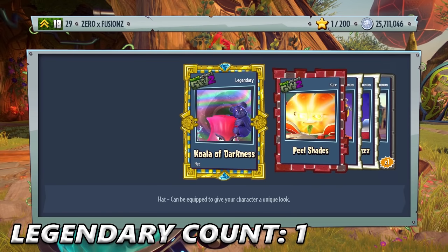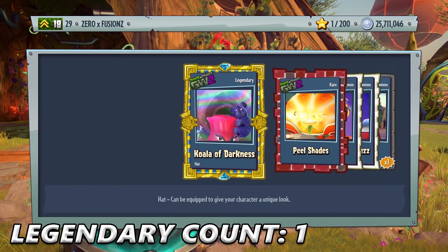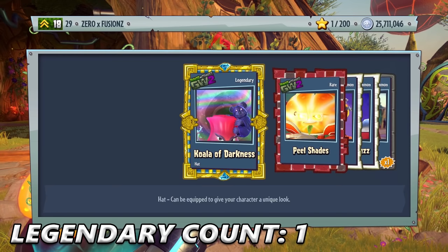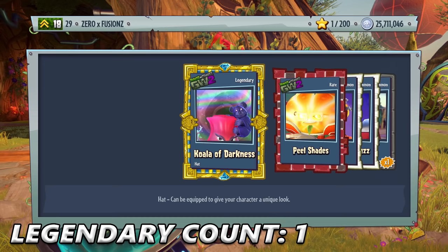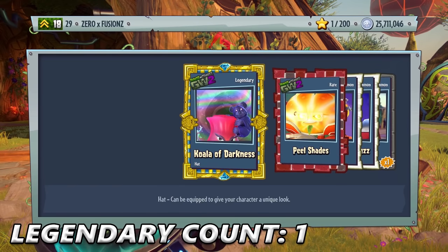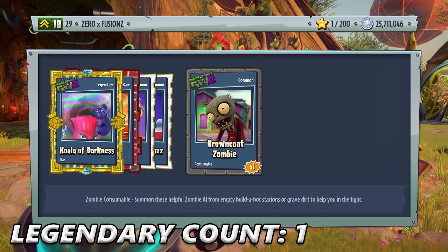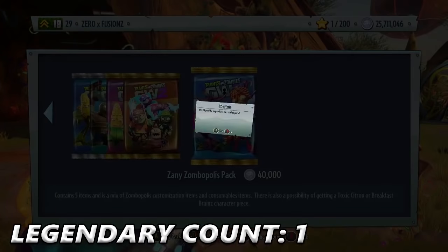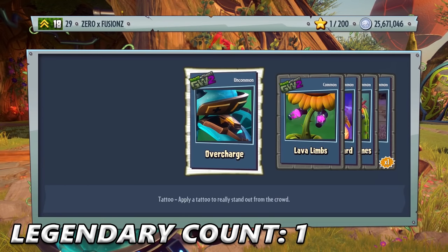Legendary! This is one from the previous Garden Warfare content, and like I said, you get a high chance for Legendary. We get the Coala of Darkness for the Rose character — I'm so happy. Hopefully we can get a lot of legendaries in this pack opening. I might keep a Legendary counter in one of the corners. We get Tennis Ball, which is going to go great on the Tennis All-Star. We already have a Legendary sticker — that's the second Legendary I've ever got.